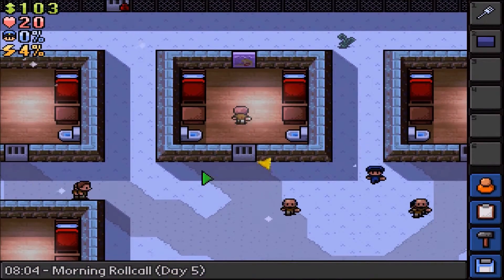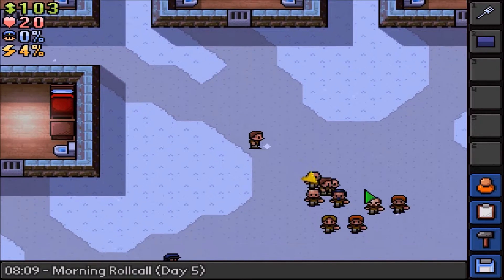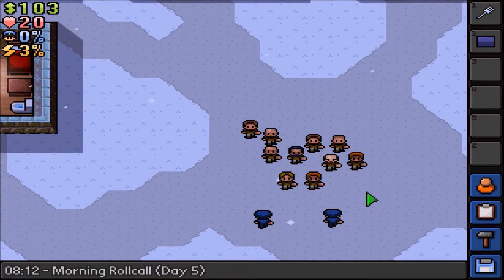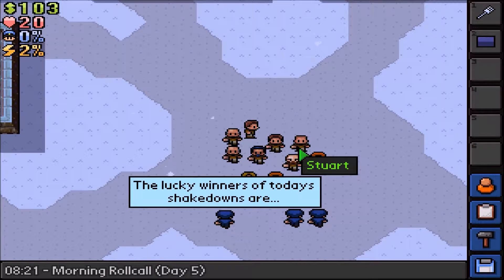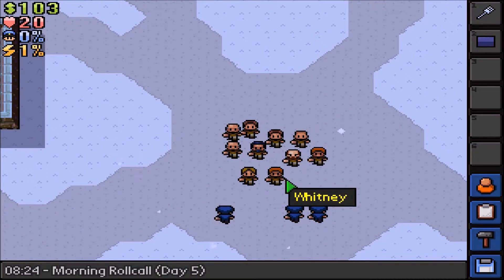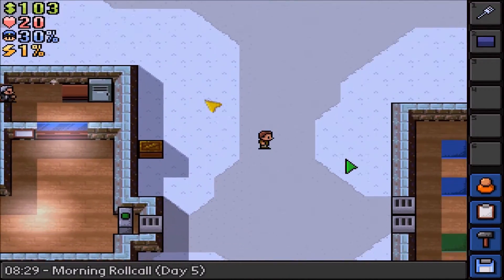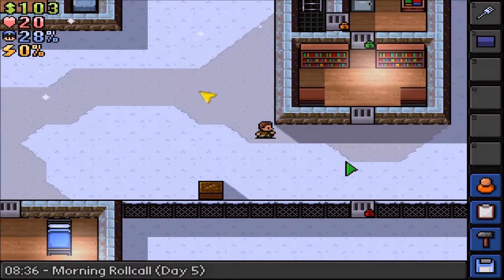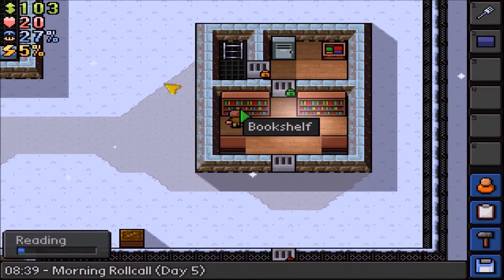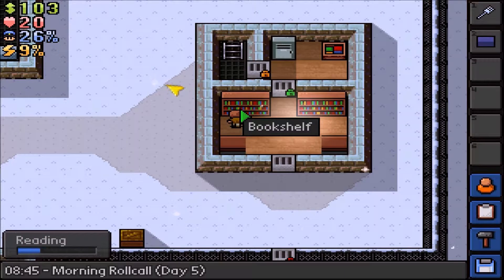Hello everyone and welcome to episode 12 of my Escapers playthrough. Last episode we beat down every guard apart from one, and that one guard has the red key which is Officer Chung. So that's what we're going to do today - but first check if we're getting searched. We're not, so we'll get our intellect up so we can craft the staff key mold and then we should be able to escape.